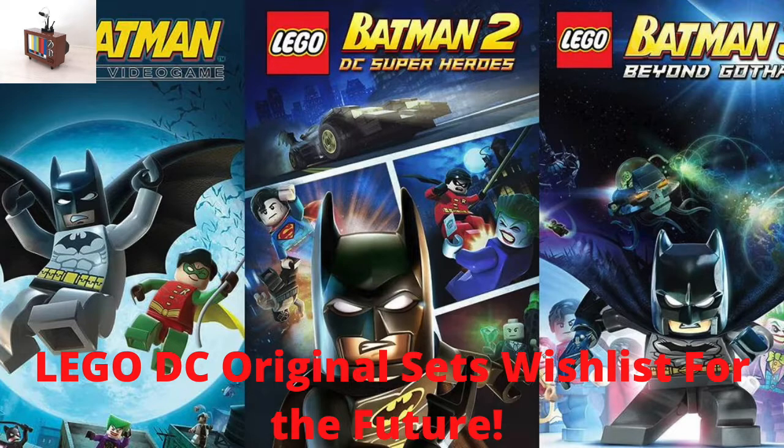Number ten is Poison Ivy's Fly Trap for $60 — based off that level in Supervillains where they try to recruit Poison Ivy at the botanical gardens. Figures are Poison Ivy, Deathstroke in a new Supervillains design, Deadshot in a new design, and Captain Boomerang. The build is Poison Ivy's Venus fly trap mech — not the best build for a DC set but it comes with some pretty cool figure redesigns.